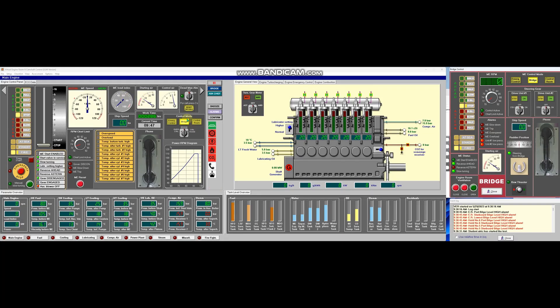Now we are going to set the flow of the main engine and switch the control mode to remote. Let's go to the control room and put it on standby.